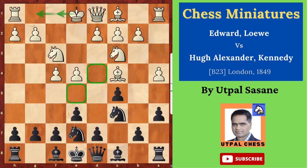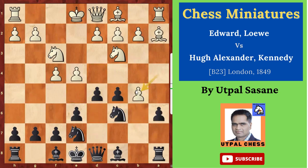After Knight f3, d5 attacking the bishop. Bishop goes this side — Bishop a2. b5 threatening b4. a takes b5, a takes b5, Knight takes b5. So white is happy to get the extra pawn, but he is moving the same piece for that.